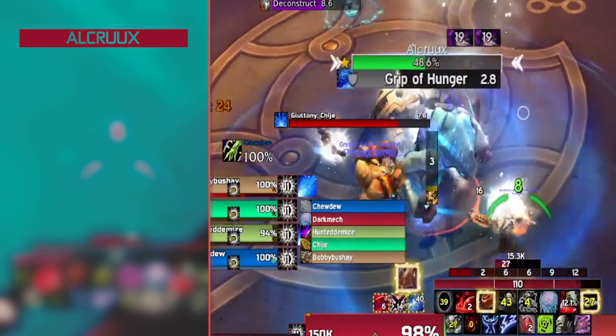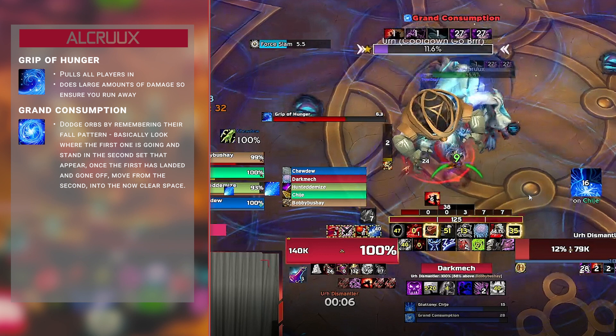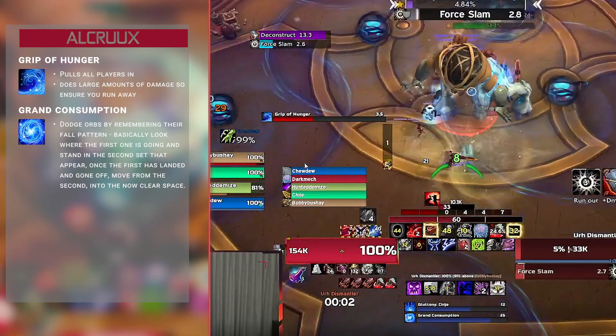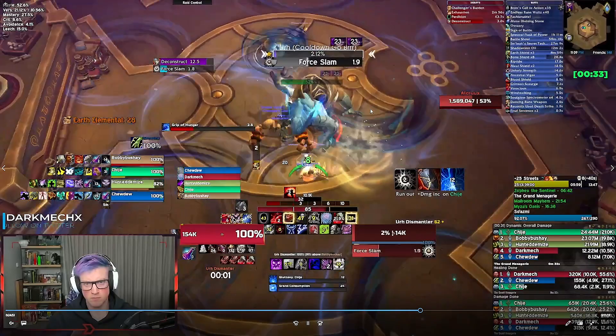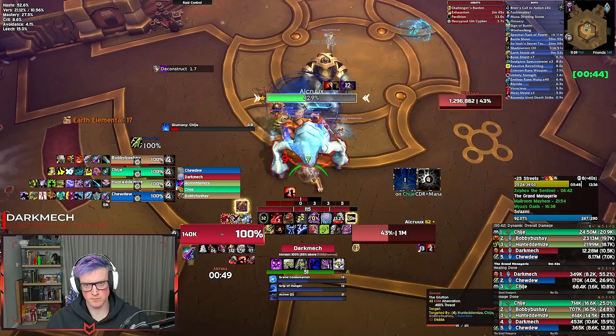Al'Crux — run away during Grip of Hunger, that's really important. Dodge the Grand Consumption orbs: remember their fall pattern. The first circle comes down, then the second overlapping circle. Find the first circle that's coming down, and as soon as it goes off, move into it — you're safe. Gluttony is an ability cast on the nearest player to the boss — a 21 second buff. It only really matters when the second boss is active: you absorb orbs coming out and gain a stacking 5% damage buff, so ensure your pumpers get that. If you soak orbs without the Gluttony buff in phase two, you take damage.